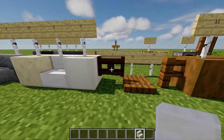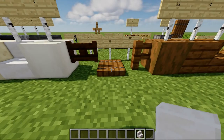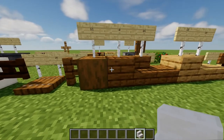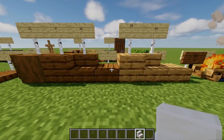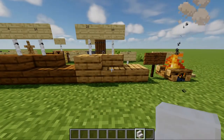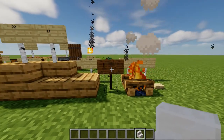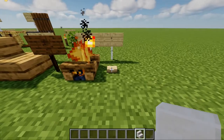3 dark oak fence gates rather, 25 spruce trapdoors, 18 spruce fences, 11 spruce logs stripped, 4 spruce planks, 16 spruce stairs, 18 spruce slabs, 28 oak planks, 39 oak stairs, 49 oak slabs, 2 spruce signs, 7 campfires, 6 birch buttons.